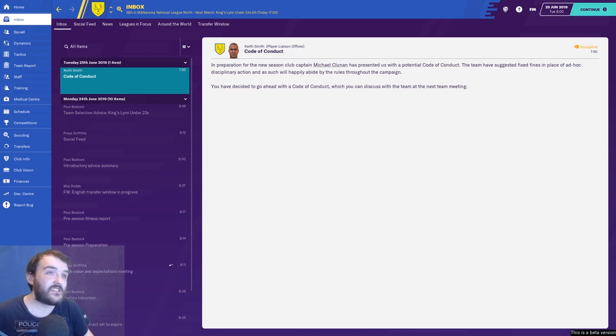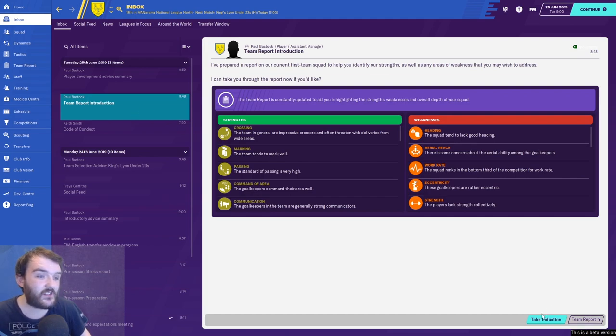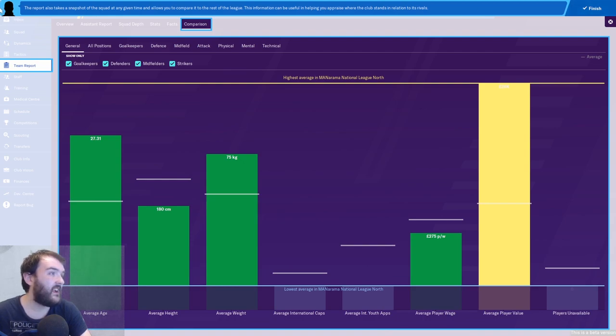Here we are at the team meeting. It's an introductory meeting — not many of you will have heard of me so I wanted to personally introduce myself. My reputation will increase if I meet expectations, which is great. I tell them I think we can finish in the top half — Clunan is happy with that. I go assertive for the code of conduct: I've finalized the rules, I trust you're all on board for the upcoming campaign.